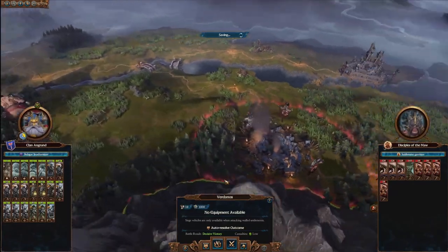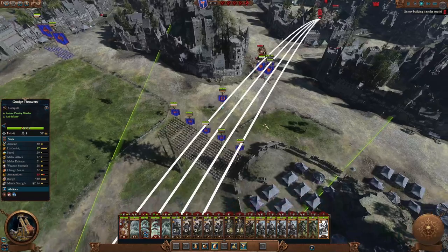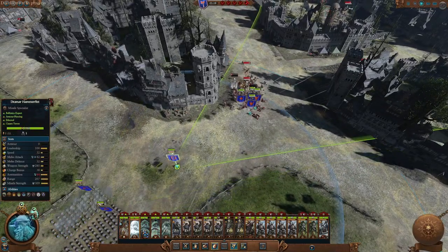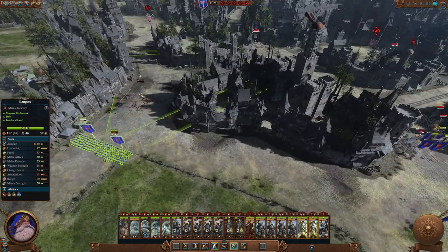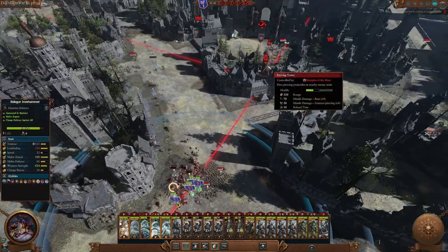Scrag is relatively easy to take out since Ogres are weak to missile fire and you have very good missiles with very good accuracy. By turn 7 you should be in a position to move out and get ready to attack him. I recommend taking out his settlements before wiping out his army — try to fight him inside a minor settlement. His army is very good in the field, but in choke points it suffers immensely, especially since you have the missile units.